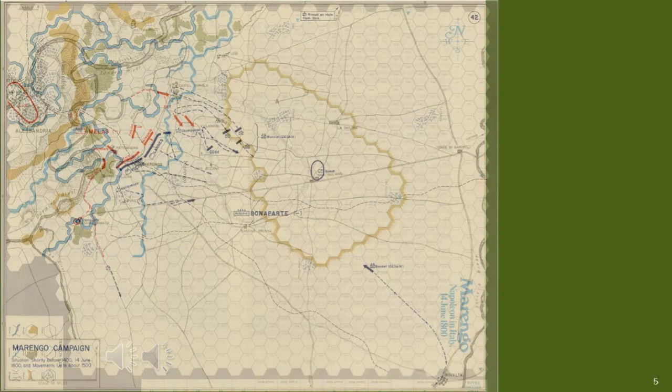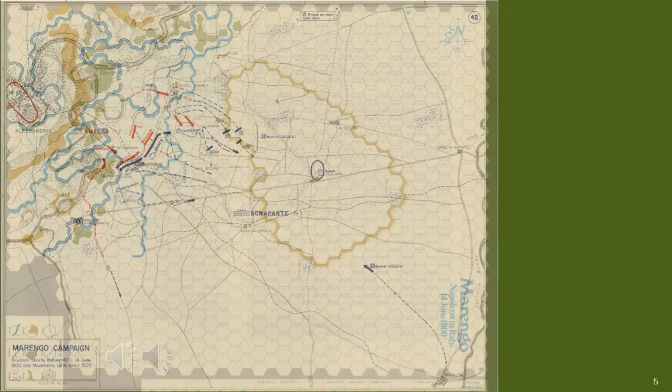The first battle I will be analysing is Marengo. This shows the map of the Battle of Marengo — the Austrians are shown in red. This also shows the SPI Marengo board game map in the same format: the top left corner is where the Austrians are coming from, and the French are in the rest of the map or playing area.